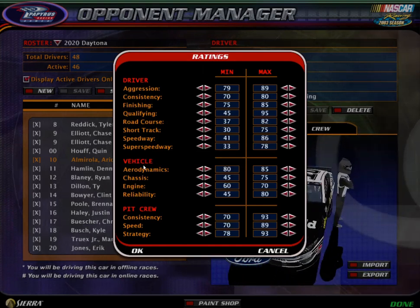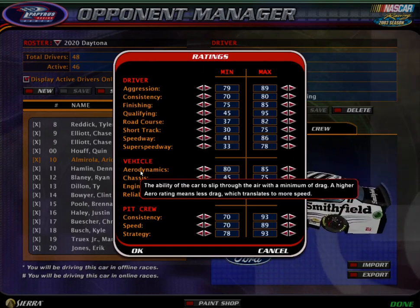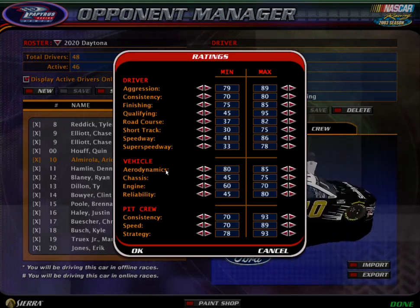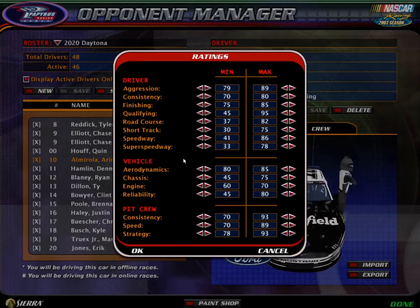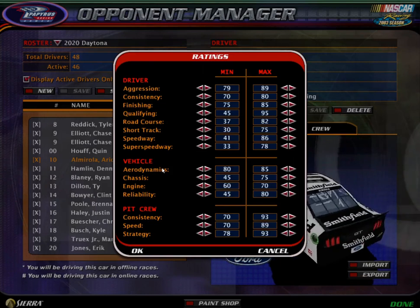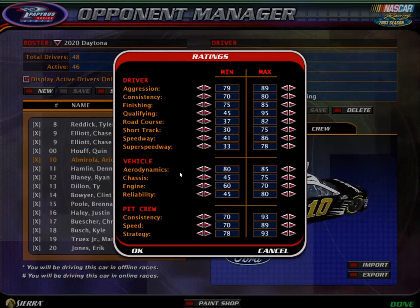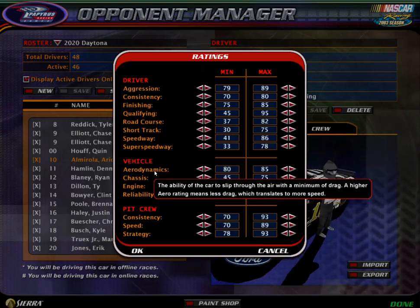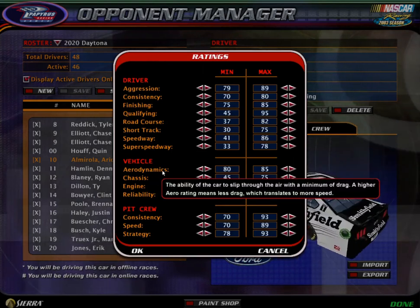Vehicles — this is just the vehicle itself, it has nothing to do with how good the driver is. Aerodynamics is the ability of the car to slip through the air with a minimum of drag. A higher aero rating means less drag, which translates to more speed. I would say it's better at higher speeds for sure, and on super speedway type of tracks and speedways, and it does make a big difference — but I wouldn't say it makes quite as big a difference as the engine. So the higher the aerodynamics, the faster your car is going to be, basically in general — at speed, in the corners, in the straightaways, everywhere. It's kind of just an extra speed thing.